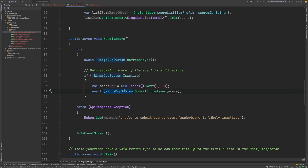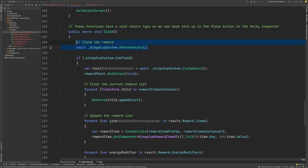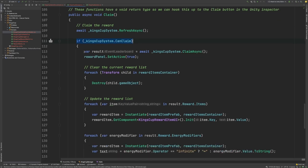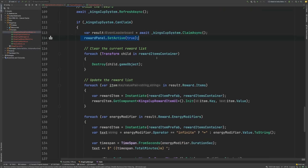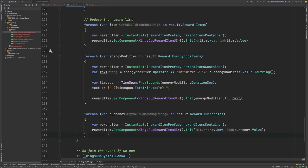We'll dive into the implementation of these methods in a little while. Then we have our Claim function. Again, we'll refresh the King's Cup system here, and we'll make sure that we're eligible to claim a reward first. If we are, we'll call the ClaimAsync function, we'll show the reward panel, and then we'll update the UI to make sure that we're displaying any of the rewards that the user received in the rewards panel itself.